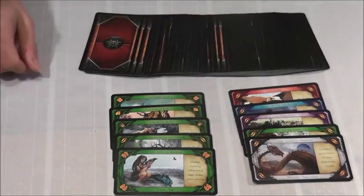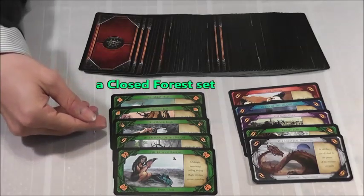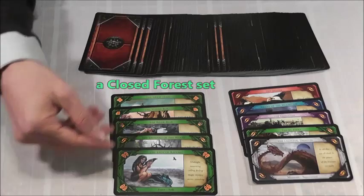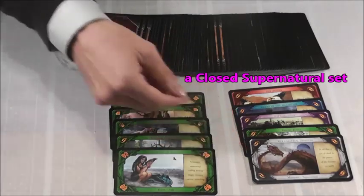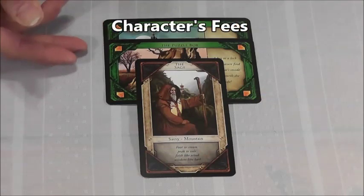The object of the game is to create sets. A closed set, or a complete set, will have all five variations of aligned fortunes. Characters can be recruited into play by placing two aligned fortunes underneath them.